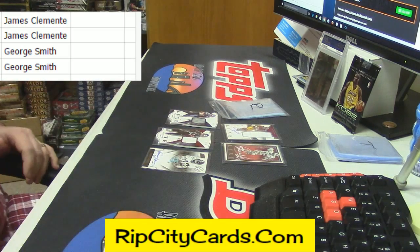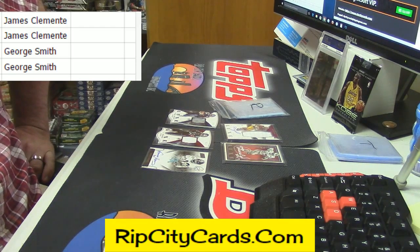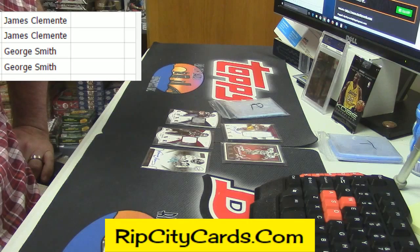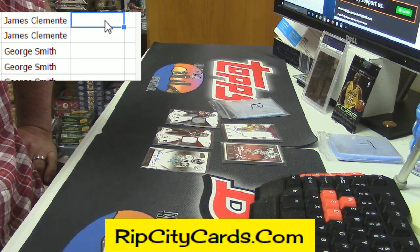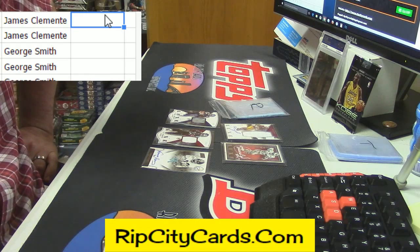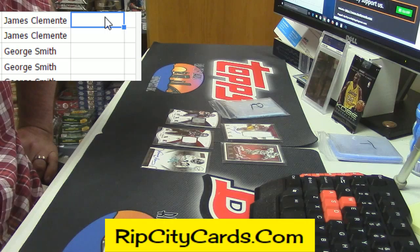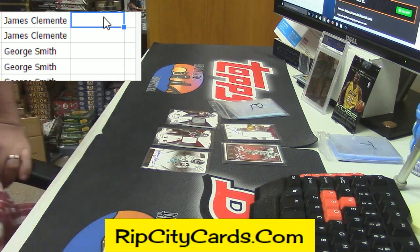I still have those packs. So Jay, you have the first two and then Raider King has the other three. So Matt Jones patch auto framed, Harold Carmichael at 49 framed — and Franco Harris — DJ Yeldon out of 49 patch, and Tyler Lockett at the 25 patch.